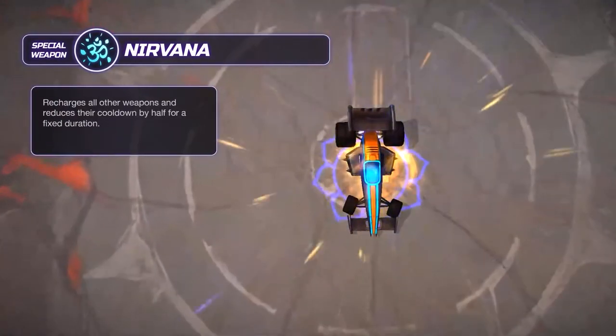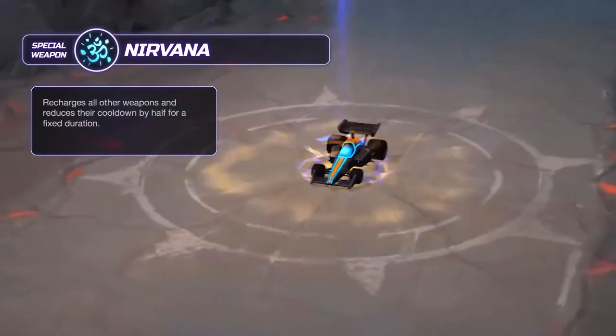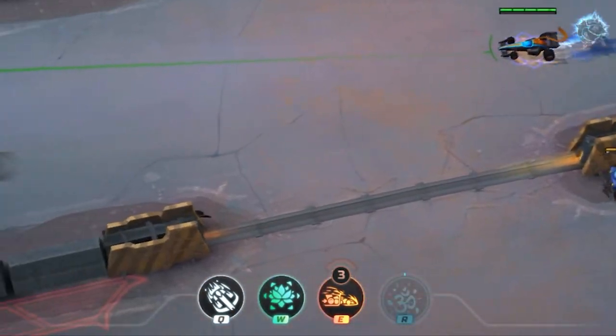Lastly, Black Lotus's Special Weapon is Nirvana. When activated, it recharges all other weapons and reduces their cooldown by half throughout the duration. It's showtime.